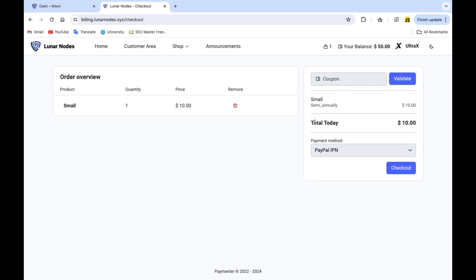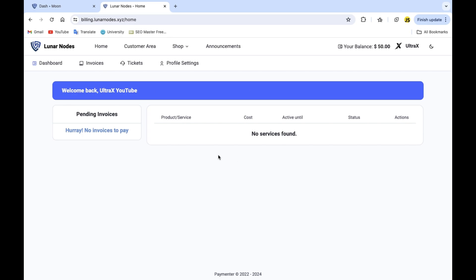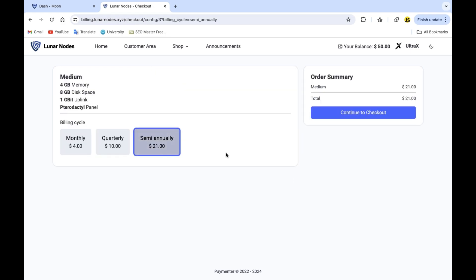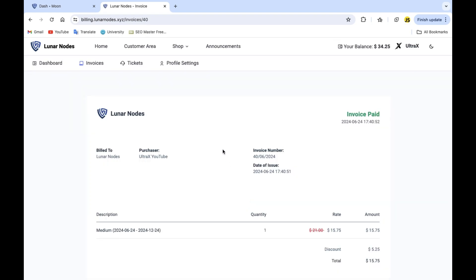Let me show you something actually funny — if you go here and type 'ultra x' and click validate, you're gonna get a 25% discount. As an example: if you go to the home page and you want to buy the medium plan semi-annual for half a year, after applying the coupon you can get it for $15 for half a year — imagine that. You can also choose to pay with credits. I have 50 credits — check out — and invoice paid. I get what I paid for, which is a very good service.